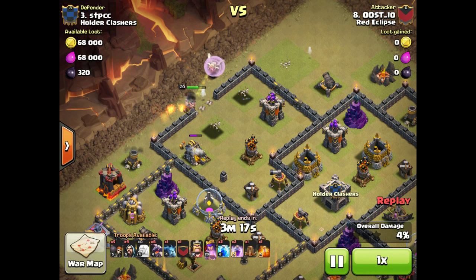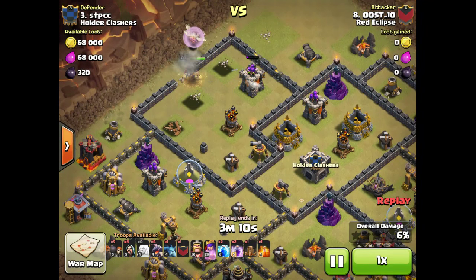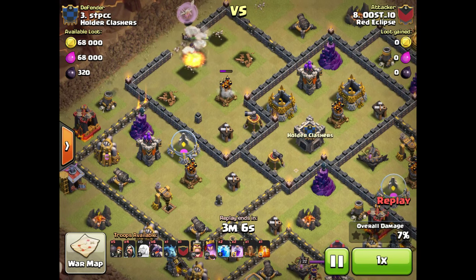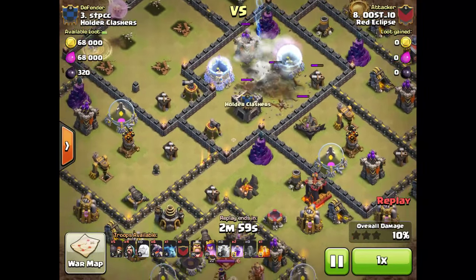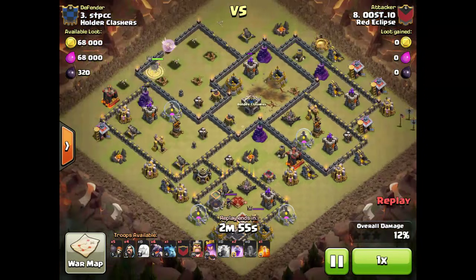Starting with the Queen up top, get some Wall Breakers to get her inside there, so she's going to go in, take out the Archer Tower, this air defense, the sweeper — I think she's going to get both sweepers actually, and then a second air defense, which is obviously pretty huge. Zap Quakes this top air defense over here, so now we got two of them down.